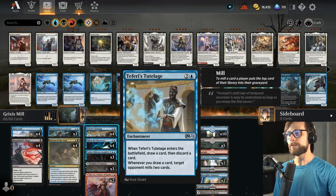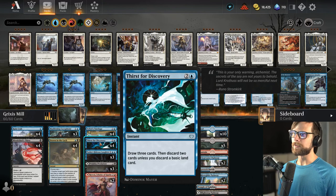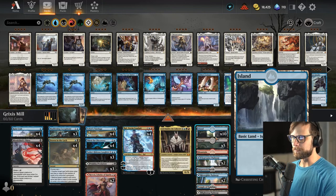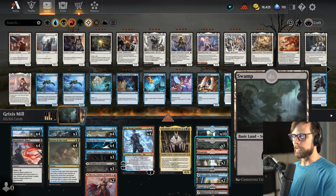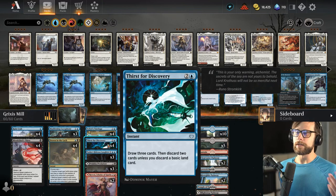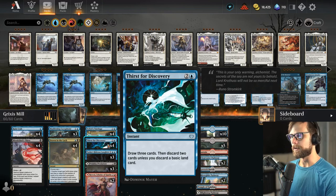The idea is that you can really start to Mill quite a lot by drawing cards, which is good because we've got things like Thirst for Discovery, which draws us three cards. We do have to discard two unless we discard a basic land. I think Vamp really did think about that because we have quite a number of basic islands to ensure a large number of basic lands. The idea being that we draw a lot of cards, hopefully triggering the Tutelage and then Milling quite a lot on the opponent's side.